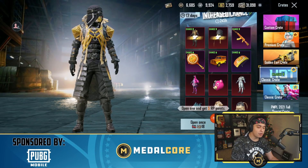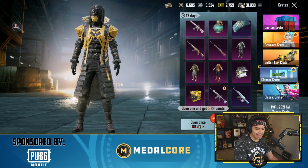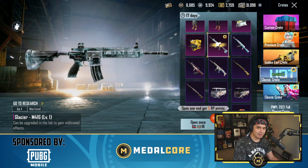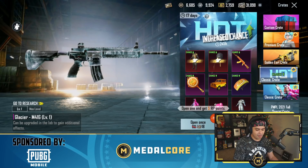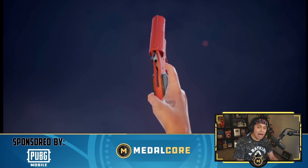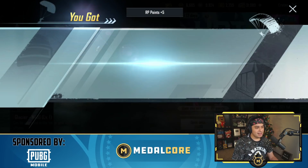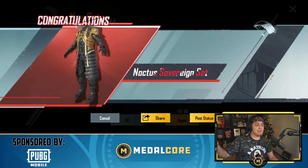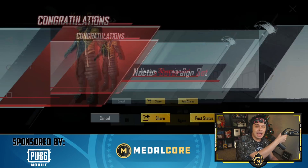Classic crates only cost 540 UC to open, meaning it's way cheaper now to go after that Glacier M4. Today, because it is a sponsored video, I will be doing 10,000 UC worth of openings - or maybe I'll just do a 118 UC pool and get a mythic right off the bat. The new classic crates are insane!